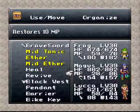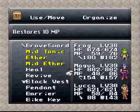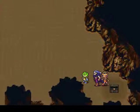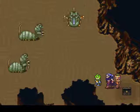Use up all the ethers — got all the mid ethers too, so not gonna be running short on those anytime soon. Aeon suit — don't really need another one of those. Alright, we're gonna skip.